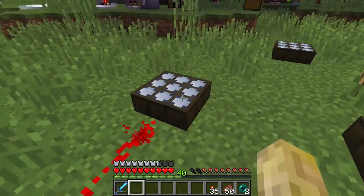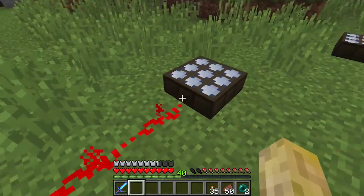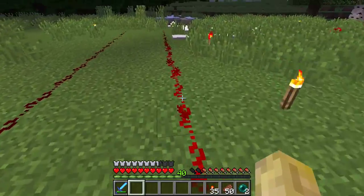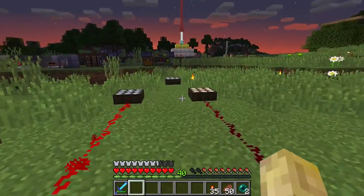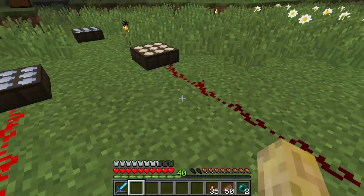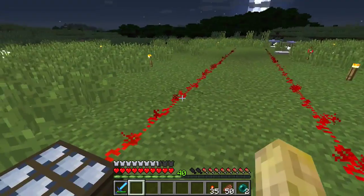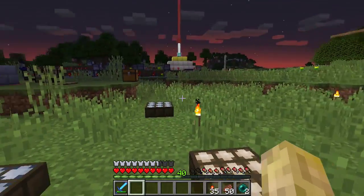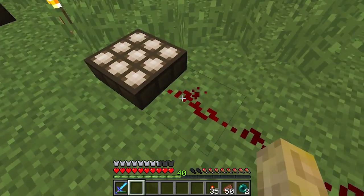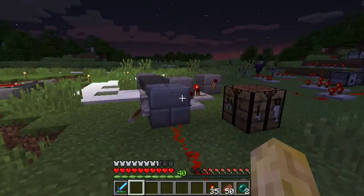As nighttime comes and the sun is sinking, this one is getting a stronger output, and in daylight mode this one is shrinking — so it'll go completely off at one point. If I right-click that, the signal strength will go out as well. You can see it's nearly gone. The sun is almost out of view, so you can use these for timers, much like this clock, but it's a simple on/off.